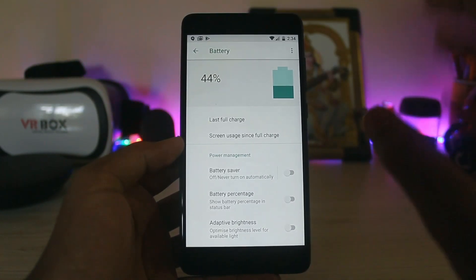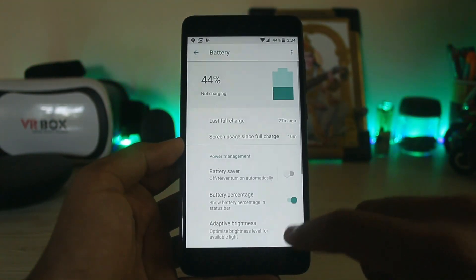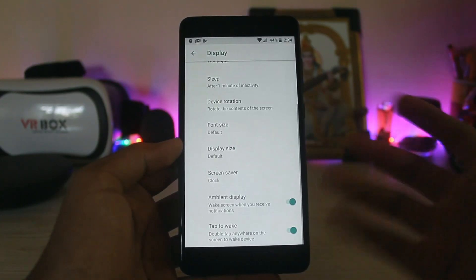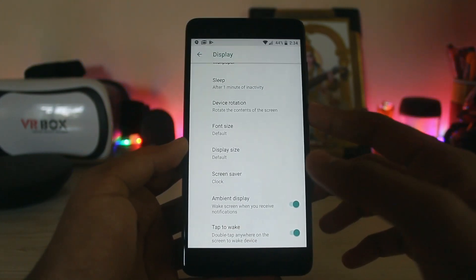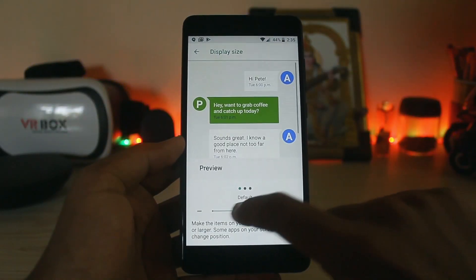If you go to the battery, you can see the UI. The response times on this ROM have been extremely tweaked, so you can actually use this as your daily driver. Battery saver now works, battery percentage and auto brightness features work. There is still no live display added into LineageOS.